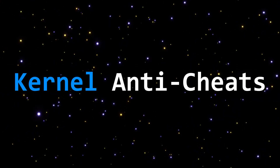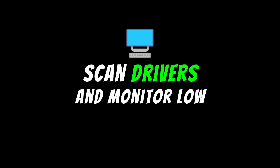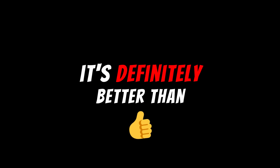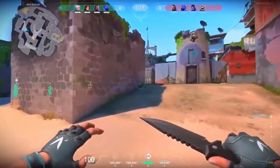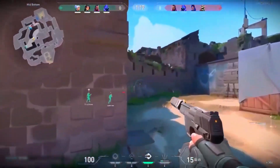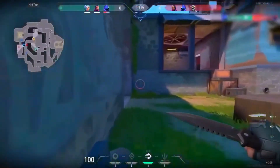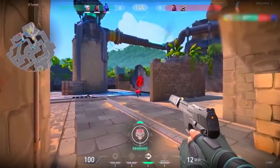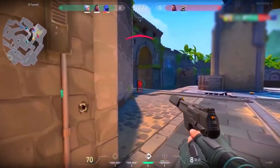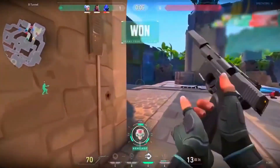Some games do run kernel-level anti-cheats, like Valorant with Vanguard. They boot with the system, scan drivers, and monitor low-level stuff. It does sound solid — it's definitely better than user mode — but it still gets bypassed. There are kernel cheats made specifically for these anti-cheats: custom drivers, mapped without signatures, full spoofing, same layer, just more advanced. Vanguard runs fine now, but not every dev can build something that deep without breaking stuff. That's why most stick to user mode — easier, safer, and less backlash.